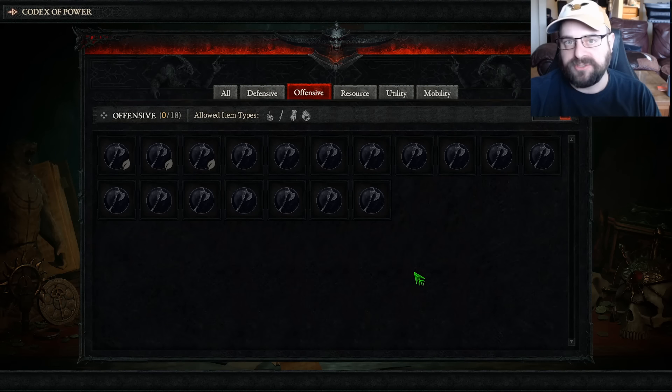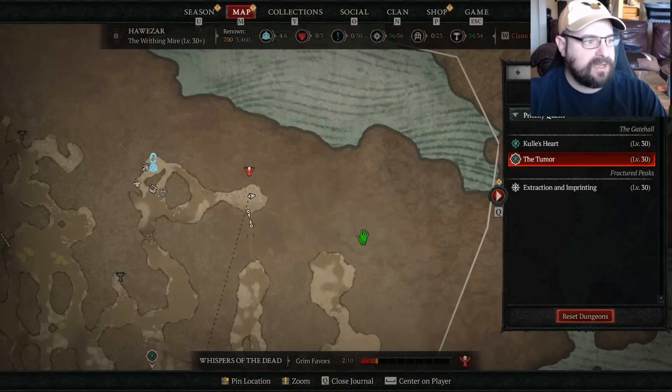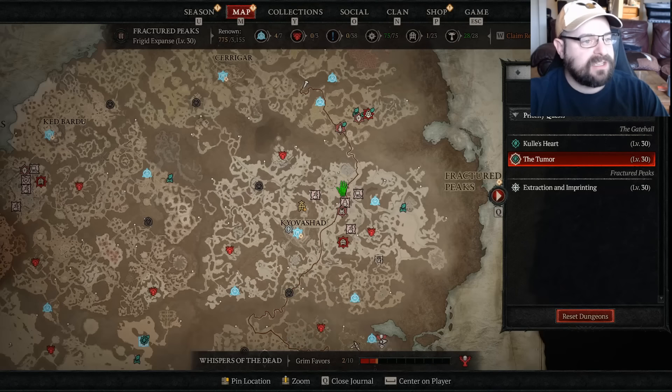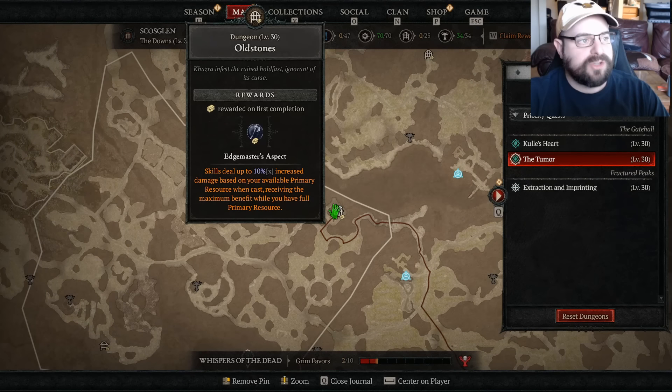I'm going to unlock three just for my jewelry, then work from there. For my next two — I think I'm going to go with Edge Masters, because skills deal increased damage with the amount of primary resource you have. That's really nice to use with Inferno because when you use Inferno, it's very easy to stay at maximum mana and get that maximum 10% multiplicative. That is at Old Stones right up here next to Saragar. So I'm going to be doing that as well.